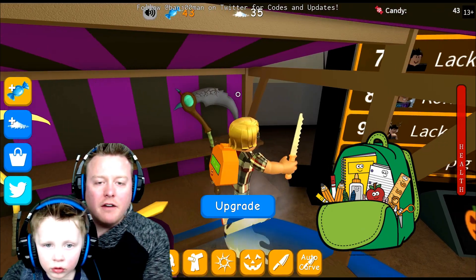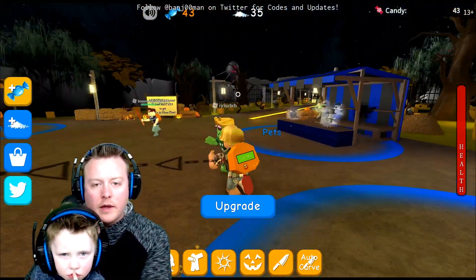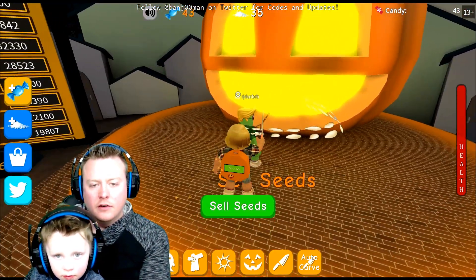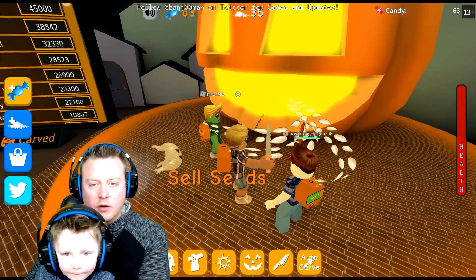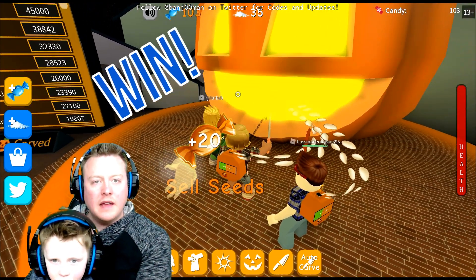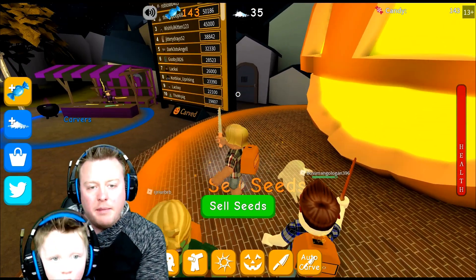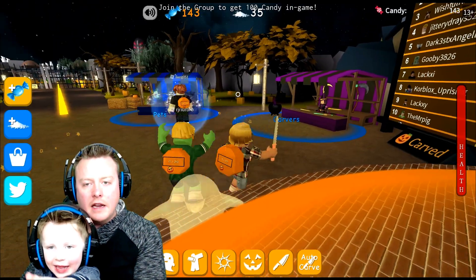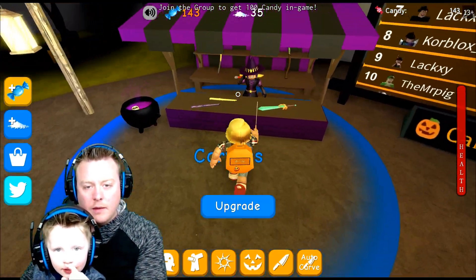Alright, so Peter's got a backpack right now full of pumpkin seeds. Basically what we do is we harvest pumpkin seeds by carving jack-o'-lanterns. So let's sell these seeds real quick. That's how you do it — you sell the seeds. The seeds give you candy, and with the candy you can buy stuff, including a new backpack, a cool pumpkin carving. Let's go see if we can buy a new carver.